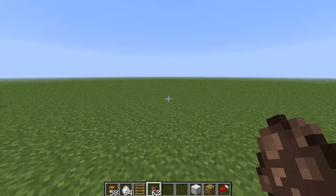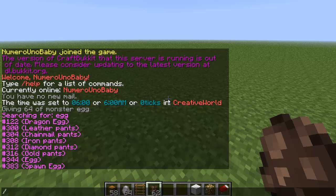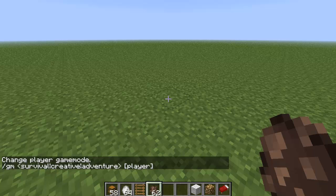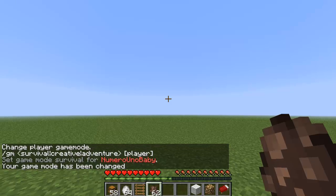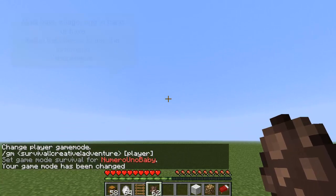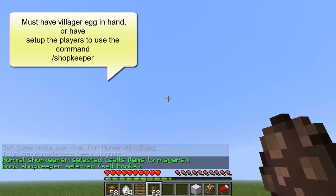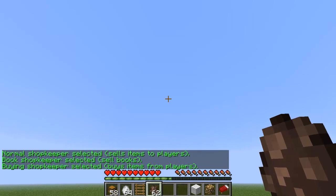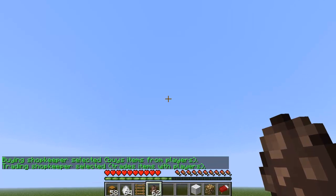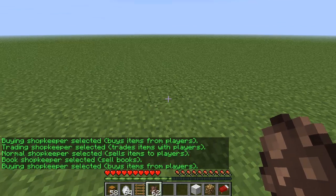The next type of shopkeeper I'll show is for players only. I just showed you the admin one, but for the player shopkeeper you can't be in creative mode — you have to be in survival. There are different types of shopkeepers and you right-click to cycle through them: Normal sells items to players, Book sells books, Buying actually buys items from players, and Trading trades items. I'm going to try the buying one.